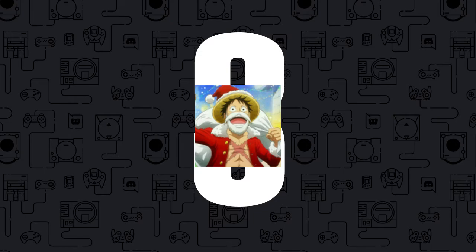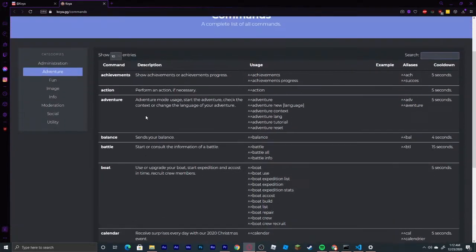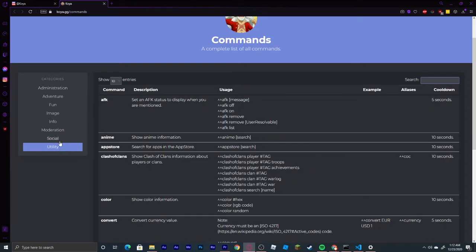Coming in at number 3, we have the Koya bot. This bot is one of the best bots on Discord as it has one of the best adventure gameplays for a bot on Discord. If you are interested in adding this to your server, the link will be in the description.